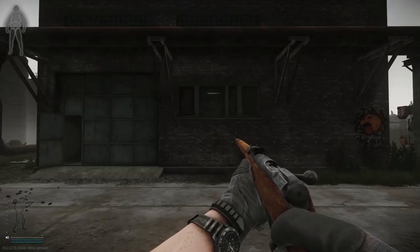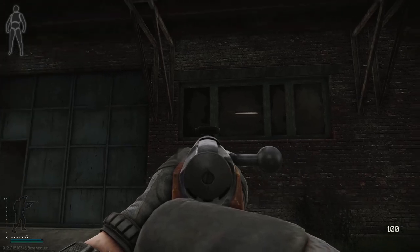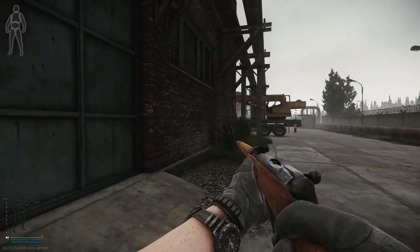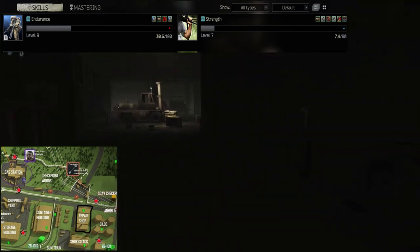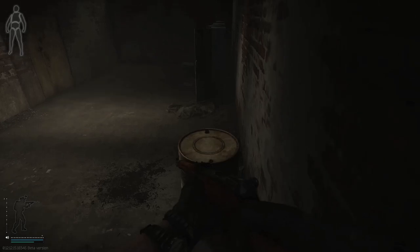Hey guys, welcome back to another Tarkov tips video. In this tip I want to show you about this window pane — each window is in the pane. If you ever get stuck inside, or you're having a firefight and someone's outside, or you need an exit and you can't get out either exit, you can simply come to this barrel.